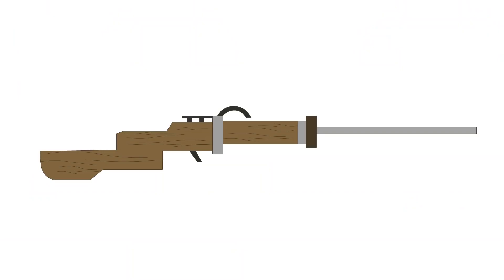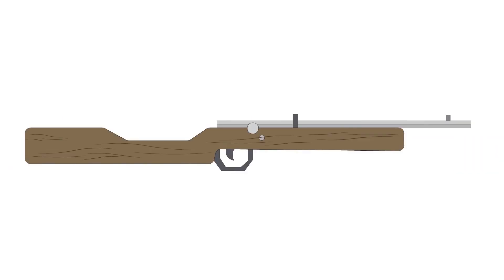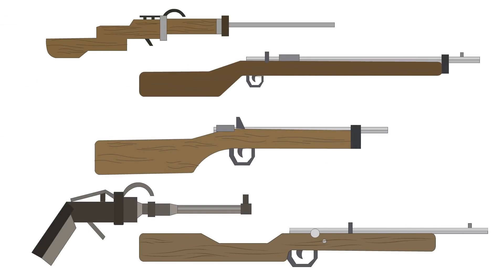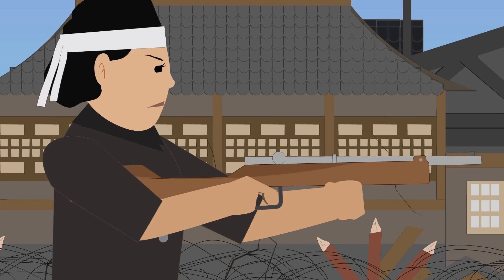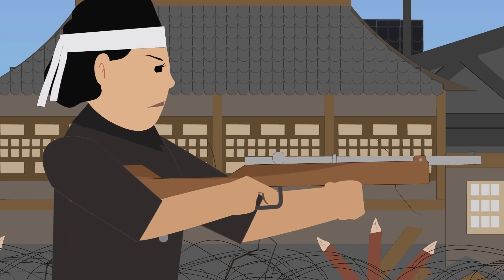All versions shared certain commonalities, such as a stock made from a single piece of wood — oftentimes just a plank with a slot cut into it to hold the barrel and trigger assembly — and a single-shot capacity. Although these rifles were supposed to be chambered for standard Japanese ammunition in either 7.7x58mm Arisaka or 8x22mm Nambu, some did not even use cased ammo but instead used a muzzle loader with black powder. An unknown number were produced, and none saw frontline action as the invasion of Japan never occurred.